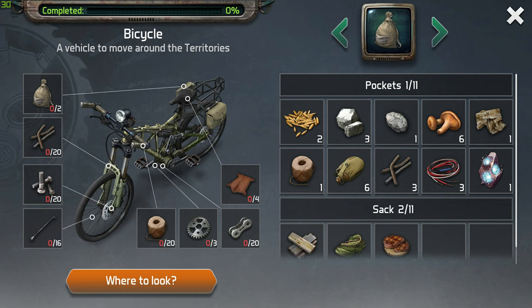You will first have to assemble the bicycle, and then the bicycle will have modifications that you can find around the territories. To install these modifications you will need certain items as well. Some of them are available now and some are not. So without further ado, let's get started with the components that will help you find and assemble the bicycle.